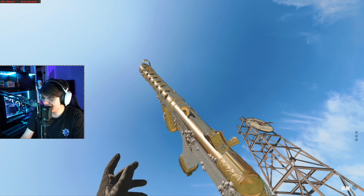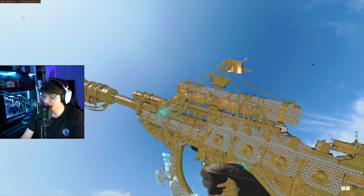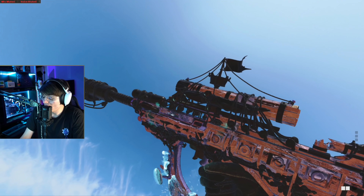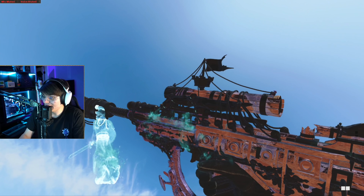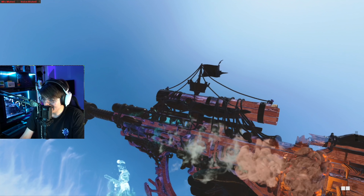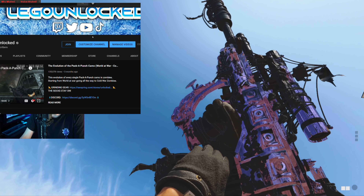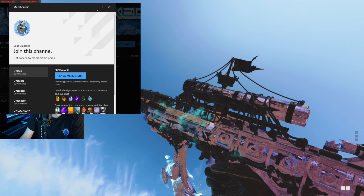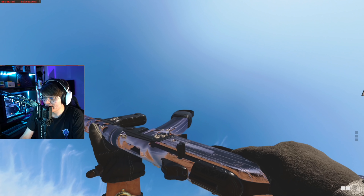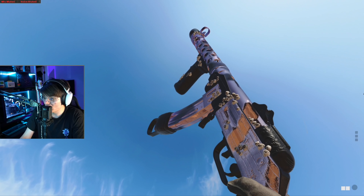On the PPSH with Diamond, you can see the engraving on the wood and the grain — that's pretty sick. Both weapons look fantastic with Diamond. Moving on to DM Ultra — I'm not a huge fan of the black DM Ultra accent but it really works well on this ship; it's got a nice contrast. I don't know if I prefer DM Ultra or Diamond, they're all so unique. DM Ultra is by far my favorite on the PPSH — you can still see the grain in the wood and all the little details.